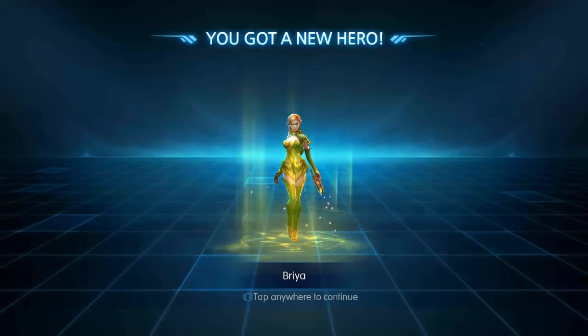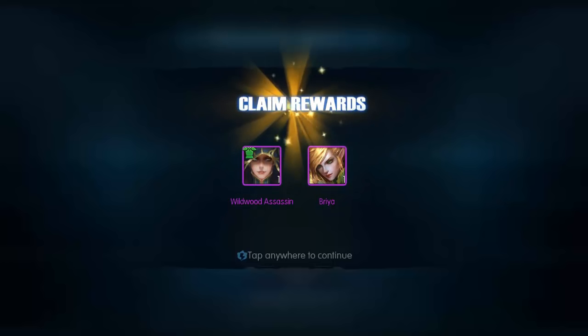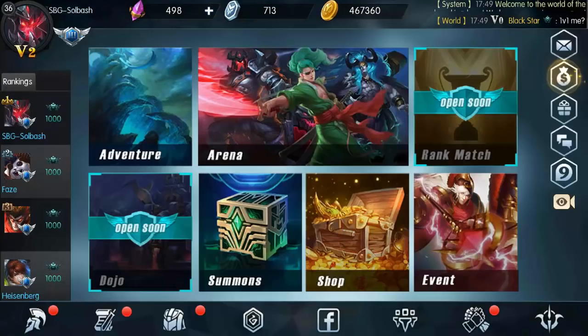What is up guys, it's SoulBash, we are back again today with some more Mobile Legends. We just got the new hero that they put out in the recent update — Bria. She's a ranged character, that's all I know yet. I just got it right here. We got the Wildwood Assassin and we got Bria, so one of them is a skin, let's go back in here and take a look.